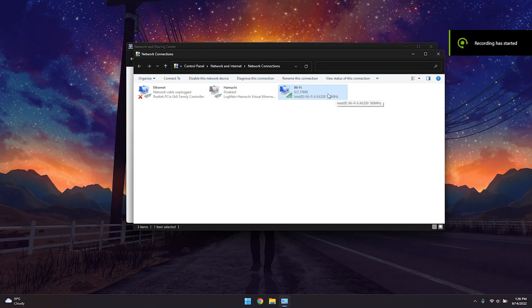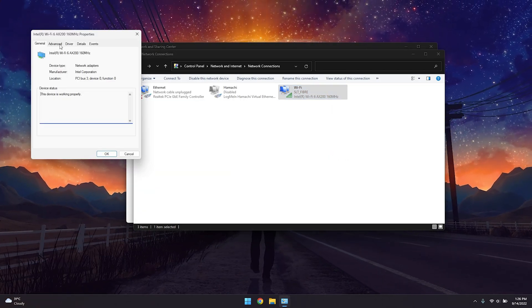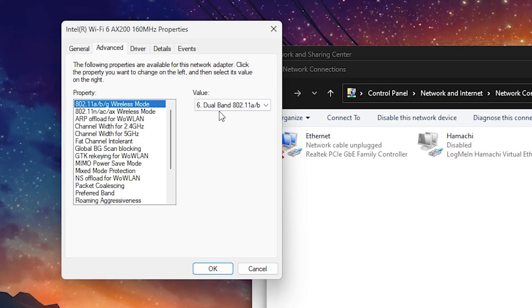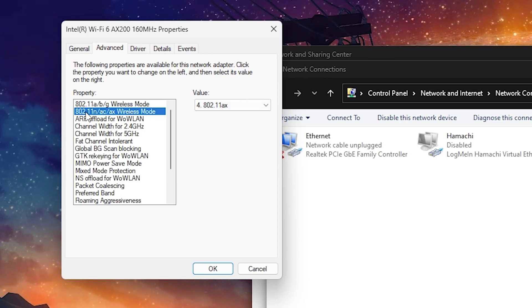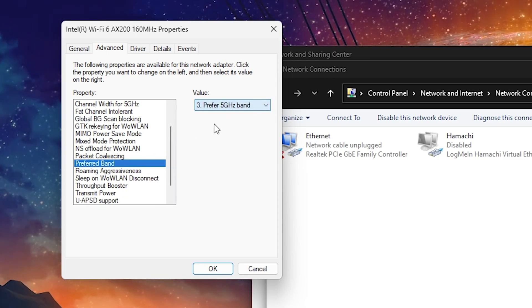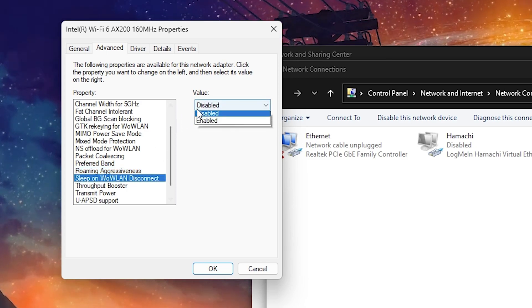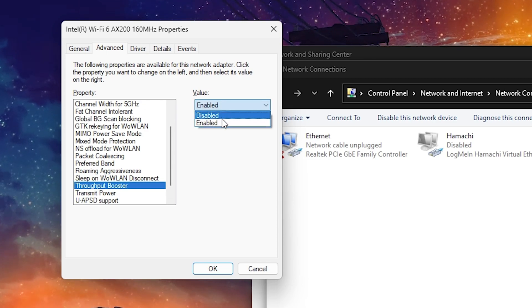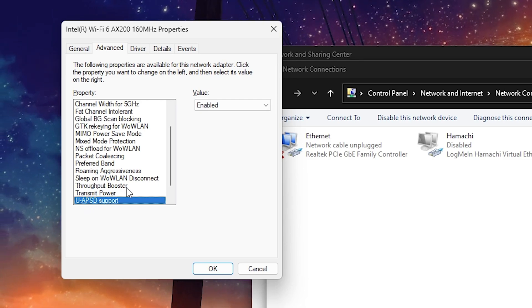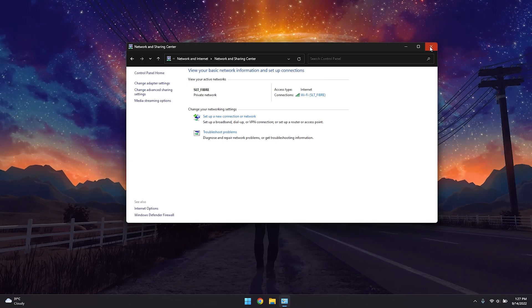Right-click on your Wi-Fi or Ethernet card, click Properties, then Configure, then Advanced. Under Wireless Mode, if you're using Wi-Fi, set it to 802.11a/b/g/n/ac (a6), and set the next option to a4. Set Preferred Band to 5 GHz, Roaming Aggressiveness to Lowest, the next option to Disabled, Throughput Booster to Enabled, Transmit Power to Highest, and U-APSD Support to Enabled. Click OK and close the window.